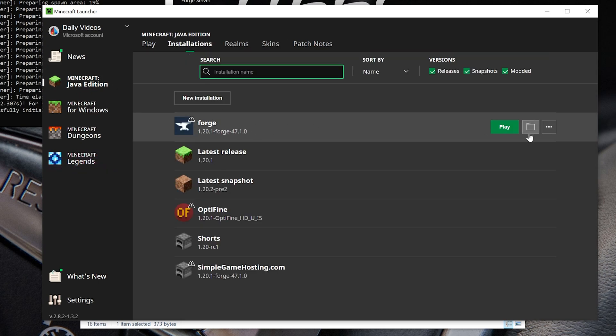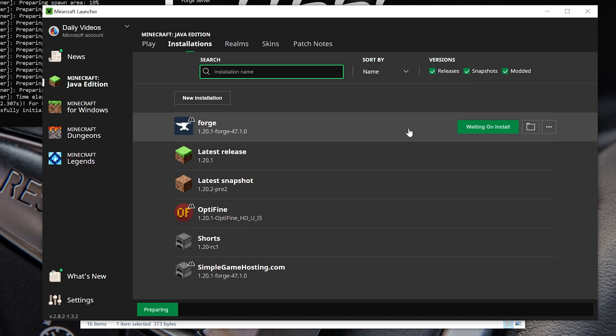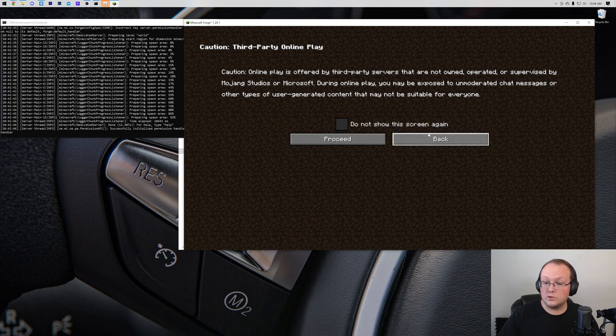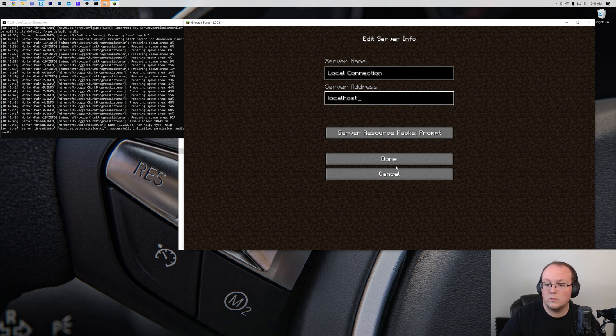Make sure you're playing with your Forge installation — the correct version. Open up Minecraft, go to Multiplayer. If you get a warning, go ahead and click Proceed. Then click Add Server. You can name it whatever you want — I'll name it Local Connection. For the server address, it's just going to be localhost — literally the word localhost, all one word. Click Done, and it's already found there.